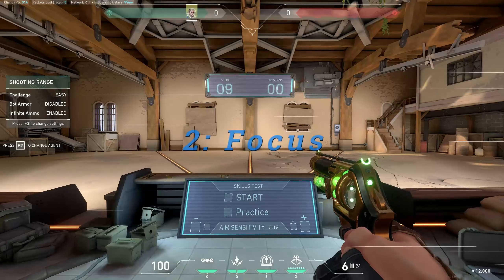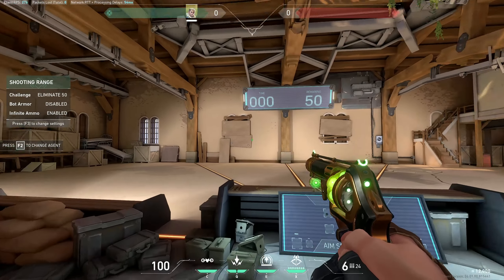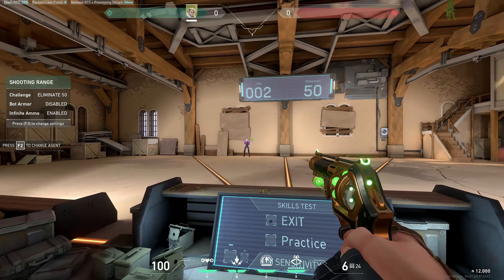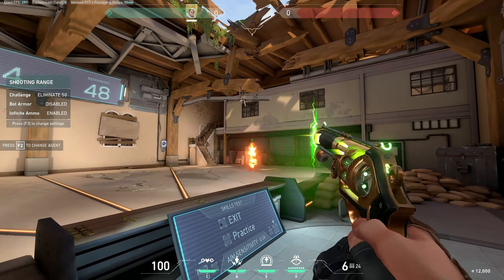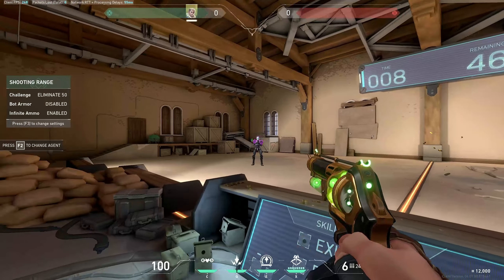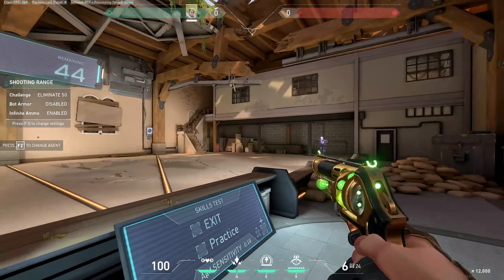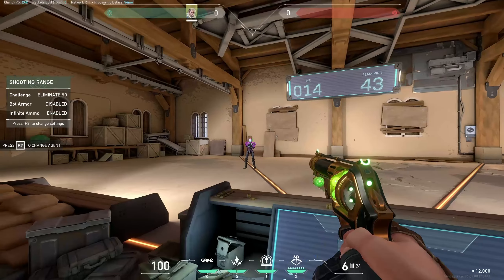Step two: focus. What I want you to do — make sure you have a sheriff out. Then you're going to turn on eliminate 50 and strafe. Hit the start button and focus on every target. This is going to practice your micro adjustments, because you've got to move your aim very slowly and focus on the target. Hit that headshot. If you have to hit a second shot, go ahead, but your goal is to try and hit that first shot.